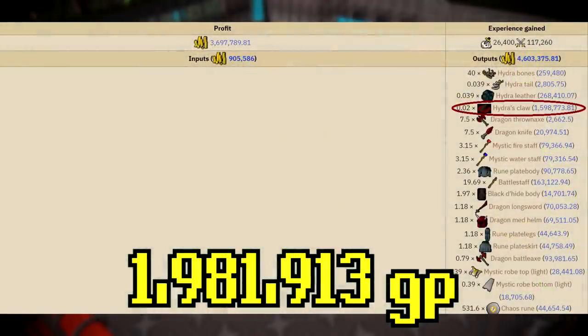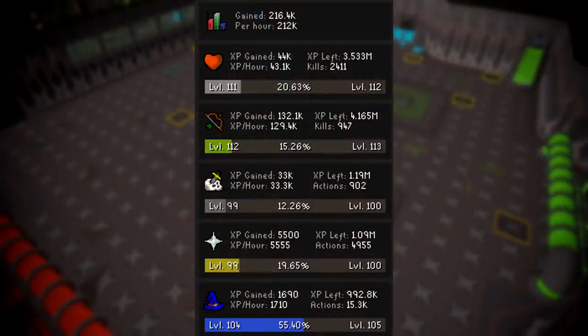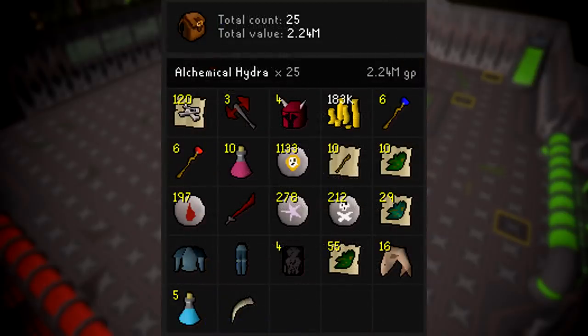Here's a look at what the wiki estimates — it's close to 3.7 mil, but the Hydra Claw accounts for around 1.6 mil of that 3.7, so we might have to do a bigger video in the future for a more accurate profit per hour. Here's also a look at the XP we got from this one hour — a pretty decent amount of Ranged XP, actually a lot more than I thought it would be, and a nice amount of Slayer XP as well. We managed to get 25 kills in this one hour, so not bad at all.